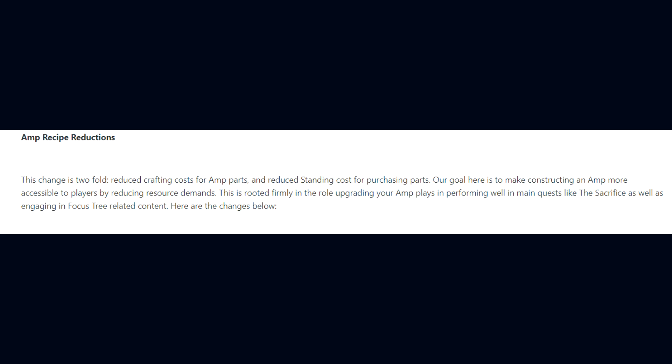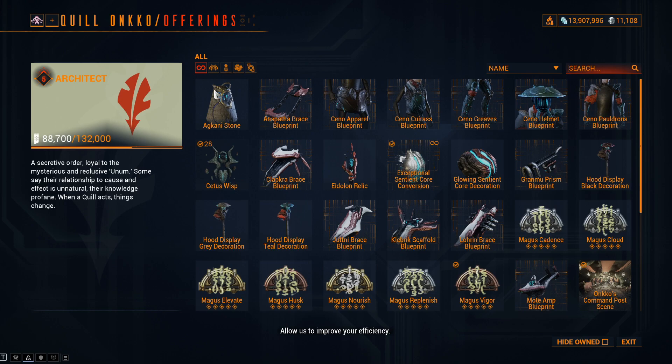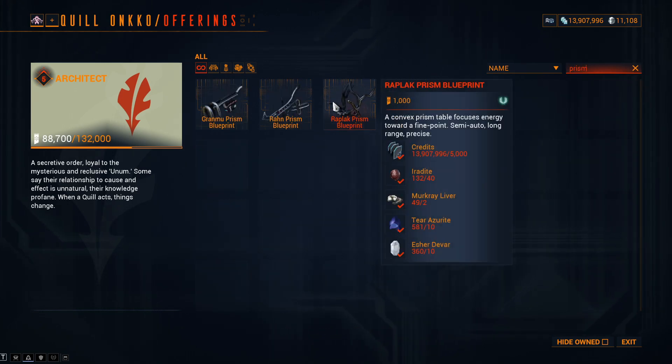So, these are the changes. For the Quill Prisms — these are the ones in Cetus on Earth. The Rapplack: standing costs reduced from 2,000 to 1,000; Iridite costs reduced from 60 to 40; Mercure Liver costs reduced from 3 to 2; and Tear Azerite and Esherdivar costs reduced from 30 to 10.